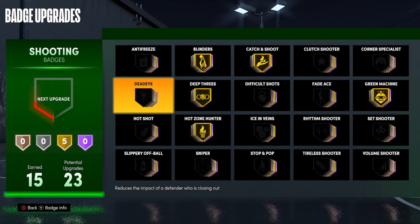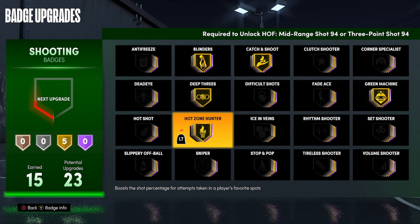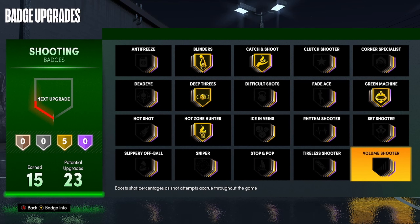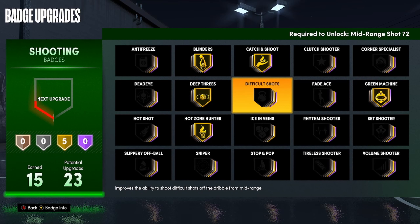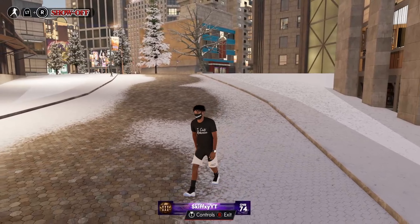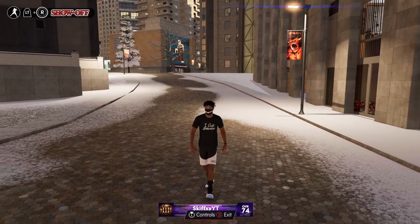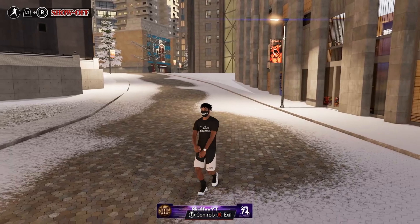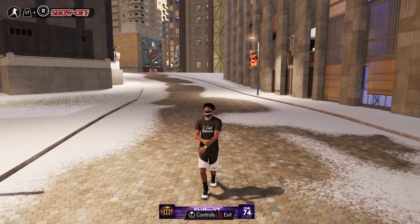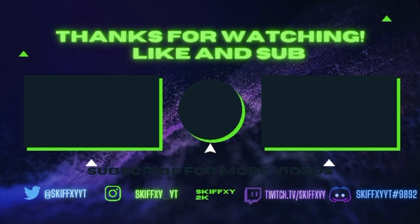Deep threes is a very good badge — it's like range extender from 2K20. Hot zone hunter helps a lot with hot zones as well. Blinders is like a better version of dead eye — dead eye is when the defender comes at you, blinders is when he's on the side, so there's no contest. Catch and shoot is another great badge to have. Green machine I'd also recommend. I've also heard volume shooter and sniper are two very good badges, though I haven't tried those myself yet.